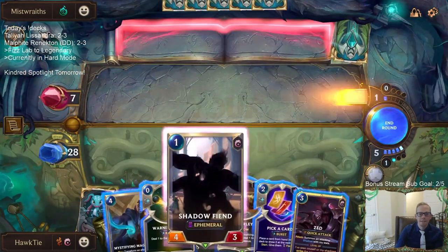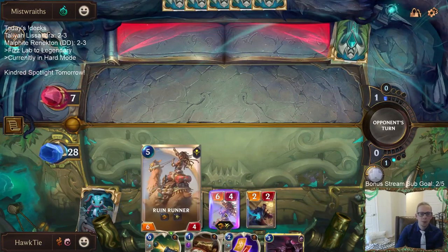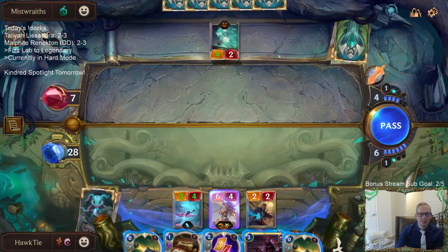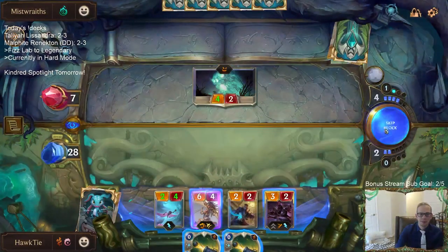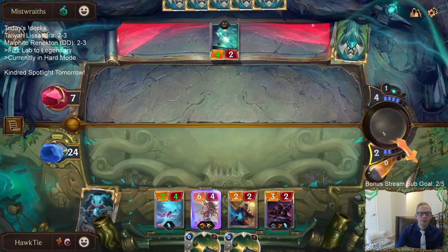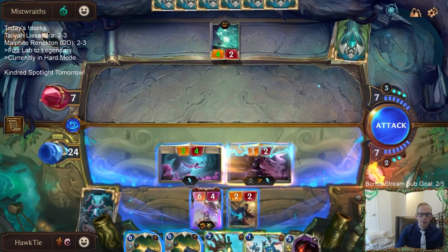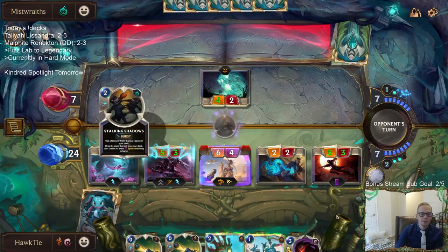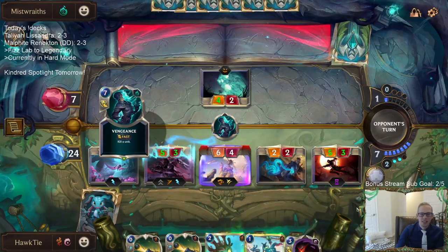Good thing we didn't waste the recall. Ruin Runner - that's got to be like the best five-drop in the game. We'll take some damage but I think we'll be fine. We found a Fizz, but I'm pretty sure they're dead anyway. AI would be fuming. Get a couple warning shots in there for playing more cards.